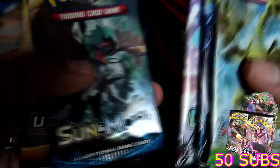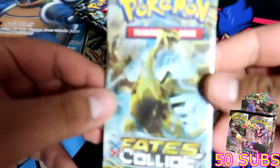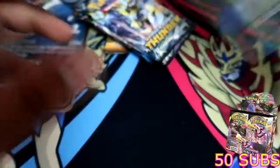We get six packs: Fates Collide, Lost Thunder, Celestial Storm, a Sun and Moon base set, and two Unbroken Bonds. So let's get into it. Fates Collide — I actually don't know the card trick, it might be three but I could be wrong.